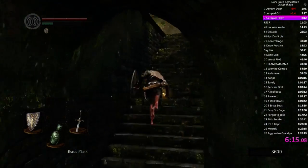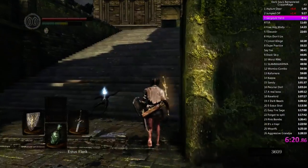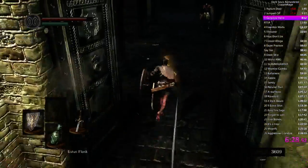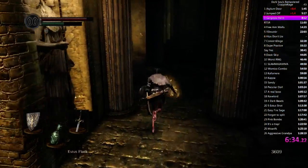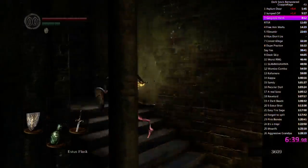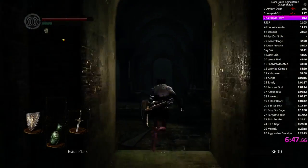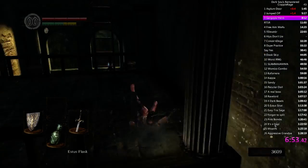Yeah, I quickscoped the dragon. So good. So yeah, we're losing out on the Drake Sword apparently, so it's gonna be tough on Iron Golem. I'm probably just gonna switch to the Great Heavy Soul Arrow. But it's probably not gonna stagger in one shot even with the magic ring. I guess with the ring he will, but I don't know, I don't like doing it. Gotta do it.